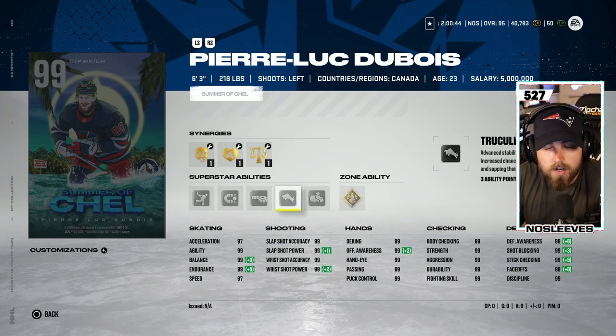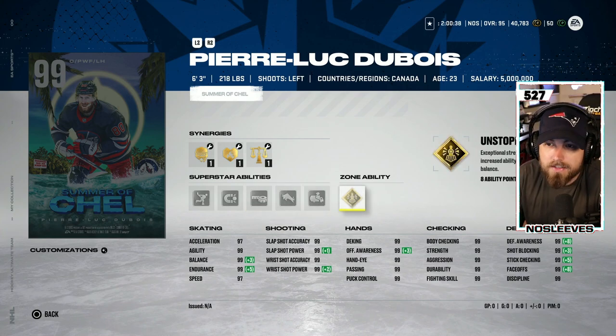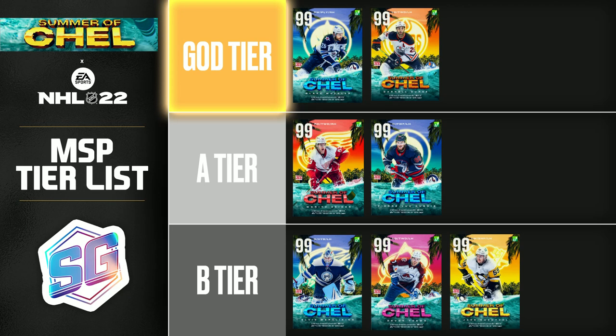Next up, Pierre-Luc Dubois — six foot three, 218 — with Unstoppable Force, Crease Crasher, Truculence, Tape to Tape, Magnetic, and Off the Rush. Truculence and Unstoppable Force are really the only abilities I'm excited about on this card. Still, you can't go wrong with a 99 overall six foot three centerman that's 99 everything — that's essentially Austin Matthews. Very very good card, but there's nothing super special or exciting about him. I'd put him in the A tier.